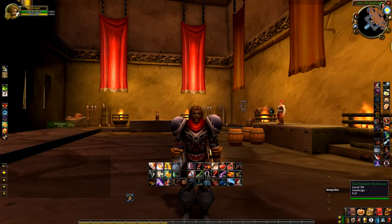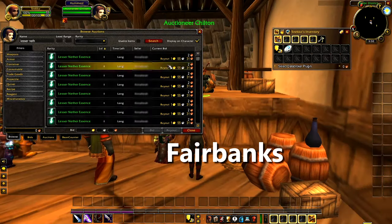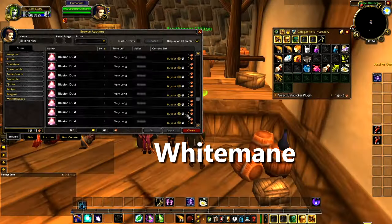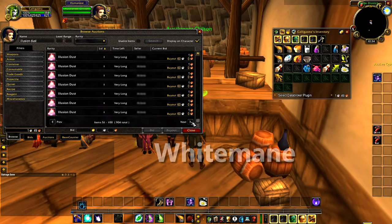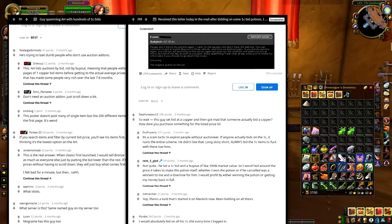So how are you meant to know what something should cost, especially if you don't live in AUG or IF? We looked at some of the most populated servers and this one copper bid, high buyout scheme shows up all over. Reddit and the forums are filled with people complaining about it — so what exactly is the problem?